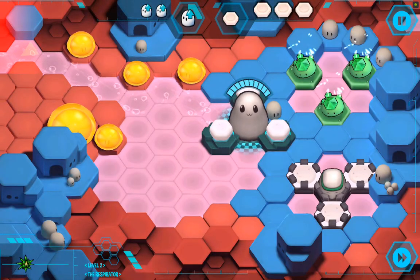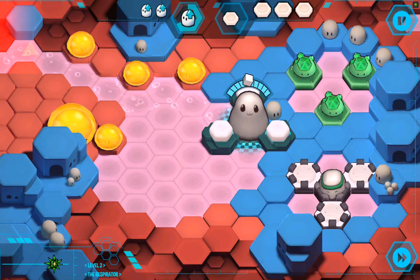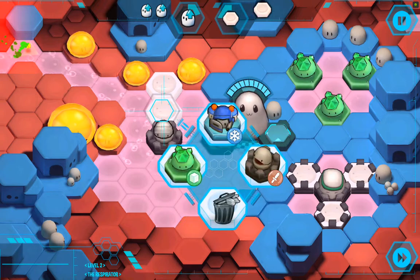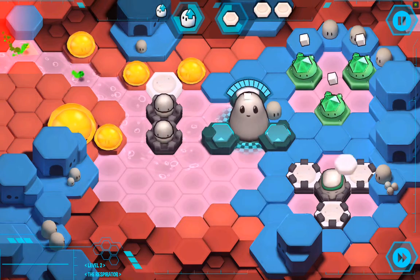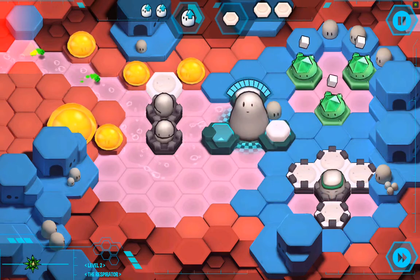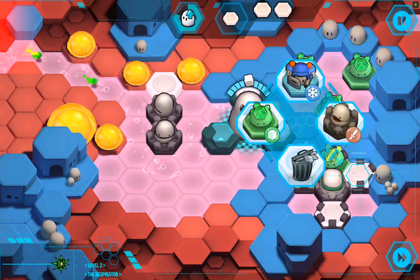Here you see we've already got some units working for us, and those sugar generators I mentioned are running away in the back. So let's throw down some basic defences to keep the enemy busy. Down here in the bottom right, we have Sleepyhead. Sleepyhead is a really powerful unit when you combine it with sugar generators.